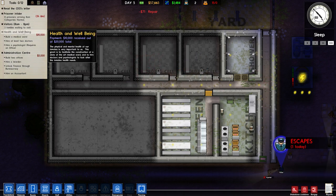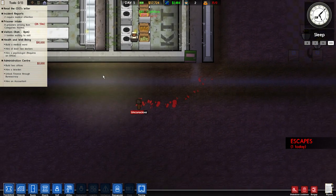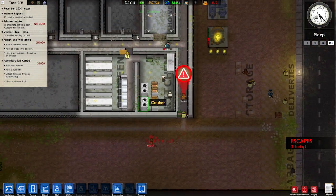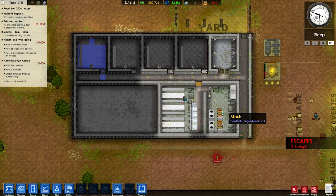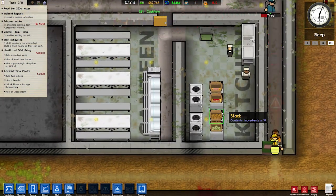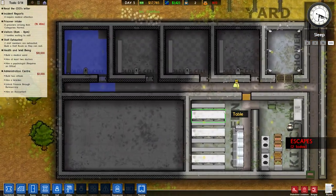We are going to work on an administrative center and a health and well-being. Oh dear. He's unconscious. Oh, Jimmy, what are you doing, man? We got an escape. Oh boy. How could this already be happening? Our kitchen - things got really bad when I went away from my computer for a minute. There's some weird sounds coming out from there.